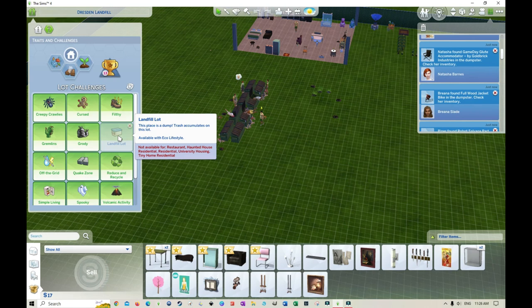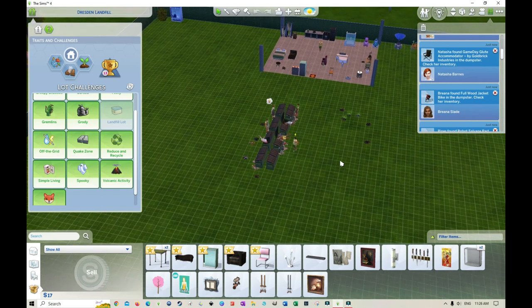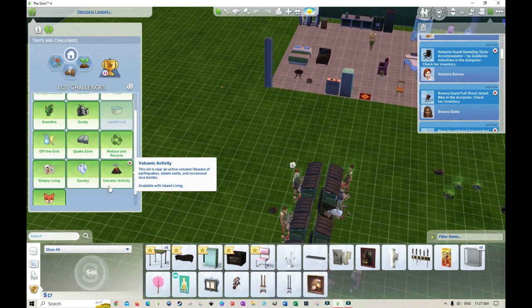I was sad we couldn't use the landfill lot type, as it's not available for residential. With a generic site we could live here, but we couldn't take items out of inventory and place them in the world. So it had to be residential — that's why the dumpsters will eventually run out. We're off the grid, so no power. For some reason our lot is generating some energy, though there's no solar panel visible.